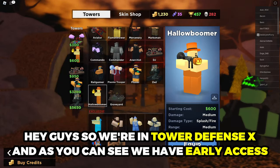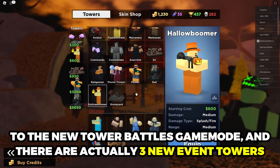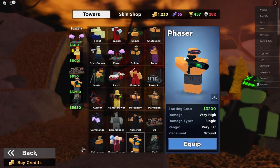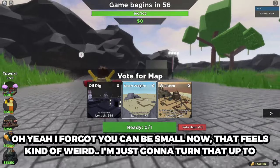We're in Tower Defense X and we have early access to the new Tower Battles game mode. There are actually three new event towers: the Hollow Boomer, the Zed, and the Phaser. No, I'm kidding — but yeah, I forgot you can be small now, this feels kind of weird.